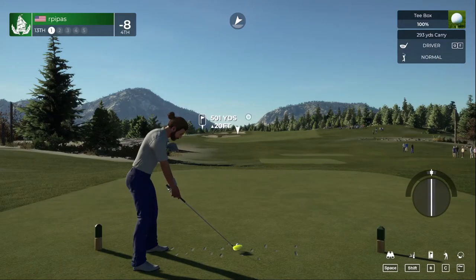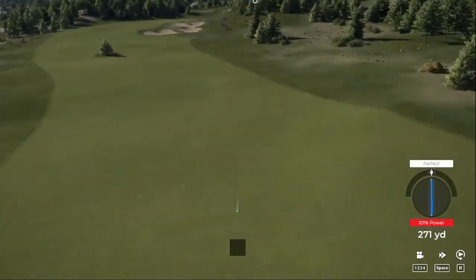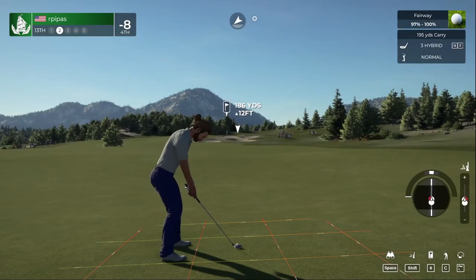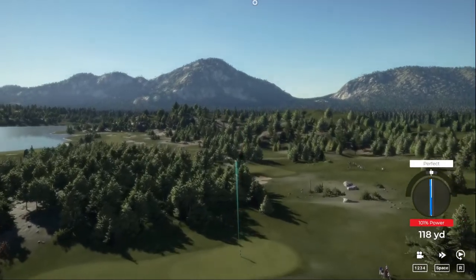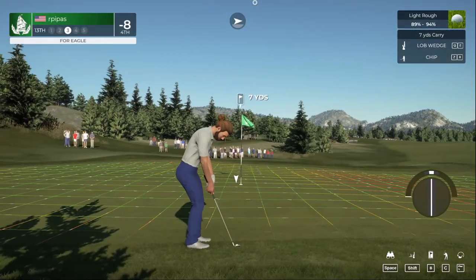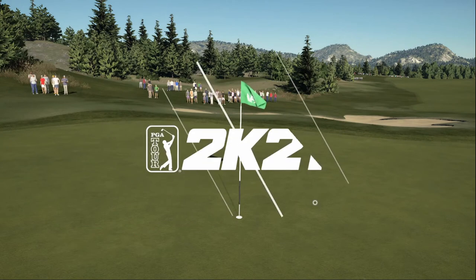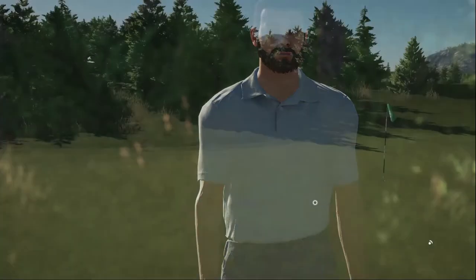Alright, par five. About 185 or so to the pin from here — I'm going to go for it. Let's see if the backspin and loft are good enough to hold it. Nope — but we've chipped it in, we've putted it in, so this one's going to have to be a chip coming out of the light rough. Nice little chip-in for eagle! Don't get too cocky now — that was amazing though. Sitting at ten under after that one.